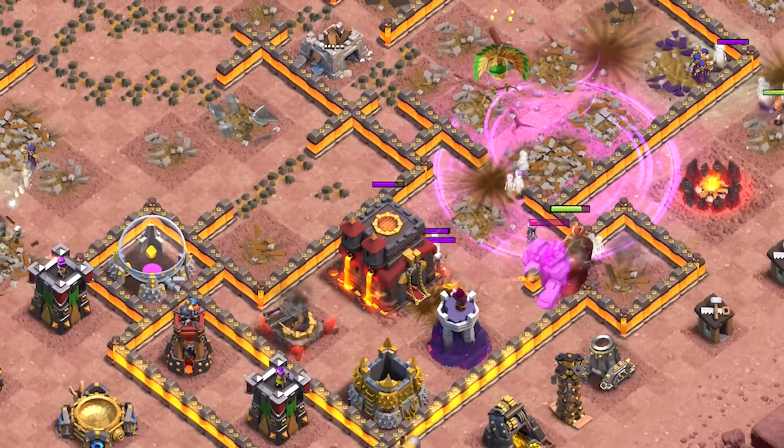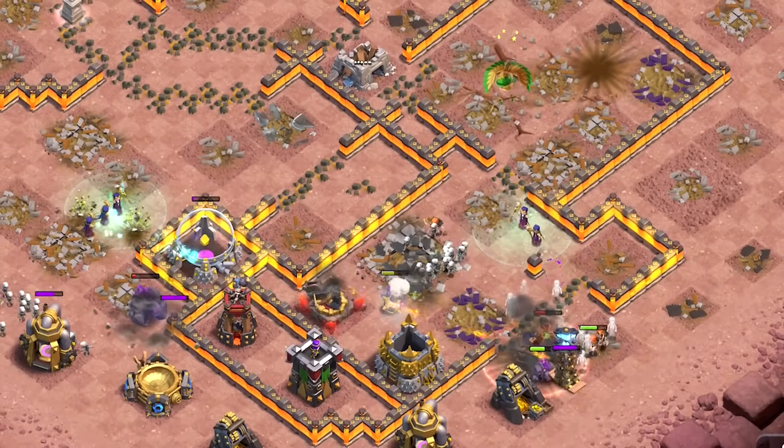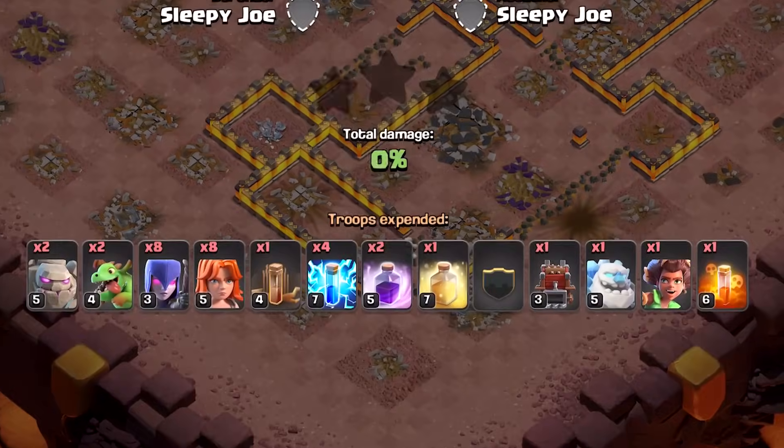Ideally don't use the heal spell when your troops are affected by the speed boost from the rage spell, because otherwise they are going to leave the heal spell's effect radius before they even get properly healed up.